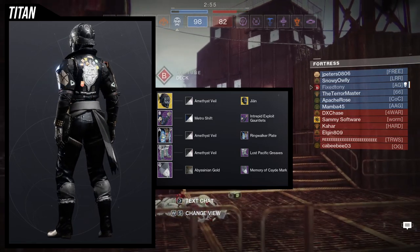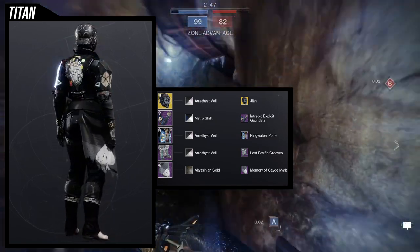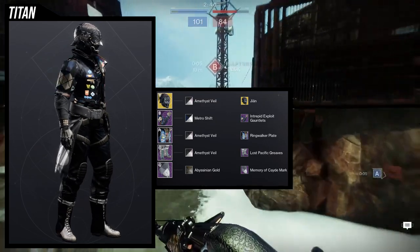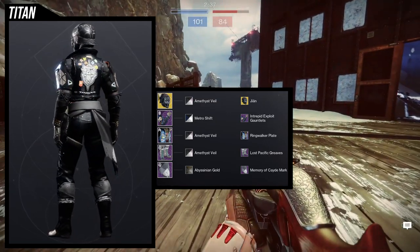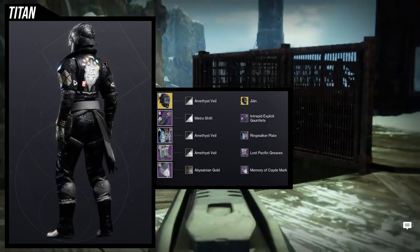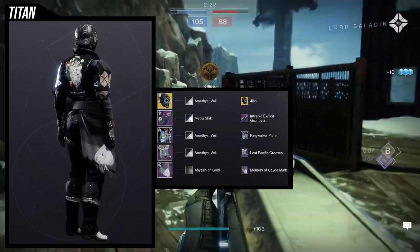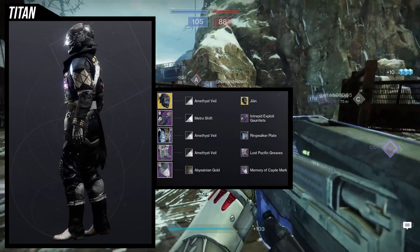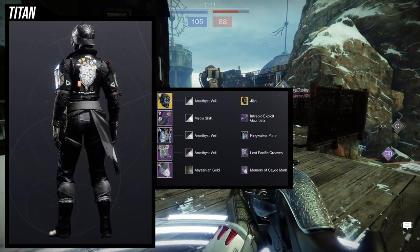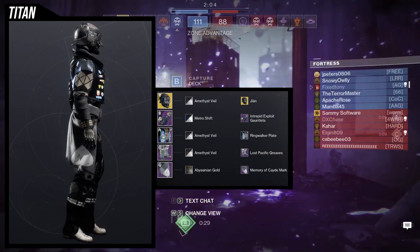I go in with an all-black look aside from the boots. Amethyst veil for the helmet is an easy choice because it gives silver, and silver and black are a good combo. Metro shift for the arms gives everything just black with no blue, which is really good. For the chest and boots we're using amethyst veil, but the boots are annoying to get fully black because of the white in the middle. The chest piece looks really good but the buttons mess up the coloring.